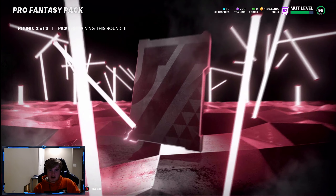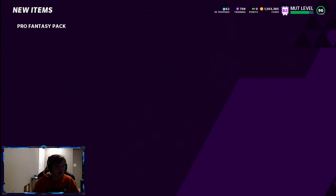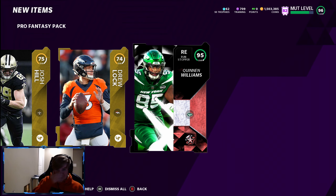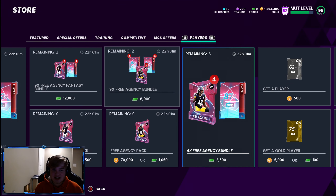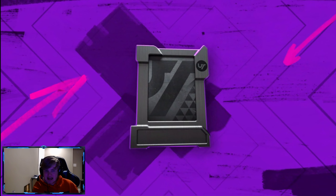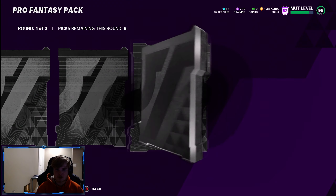Rising Star — 95 Quinn Williams. Bro, what? What is going on? Pro Fantasy is heated up out of nowhere. I said today wasn't a dub and EA said never mind, I think it is. Let's rip some more of these bro. EA, shout out — you're trying to make me look stupid.